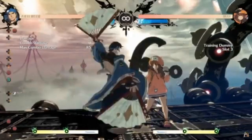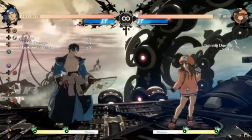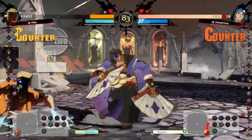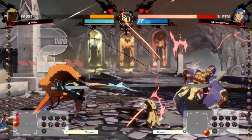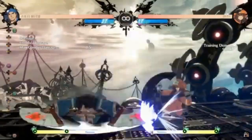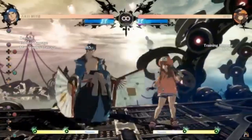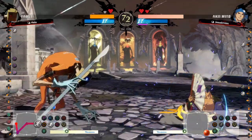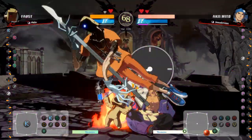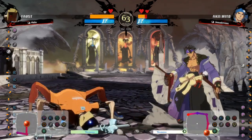I could run up and throw from there, or I can do close slash into a block string again and frame trap you, or I can also tick throw. So there are more things they'll have to think about — it's harder to react to when you do empty Fan Toss this way. The ability to do that is pretty good because it makes the opponent have to guess more. They have more places where they have to guess right, and if they guess wrong, they're going to get hit. That's all I've got for this one. See ya.